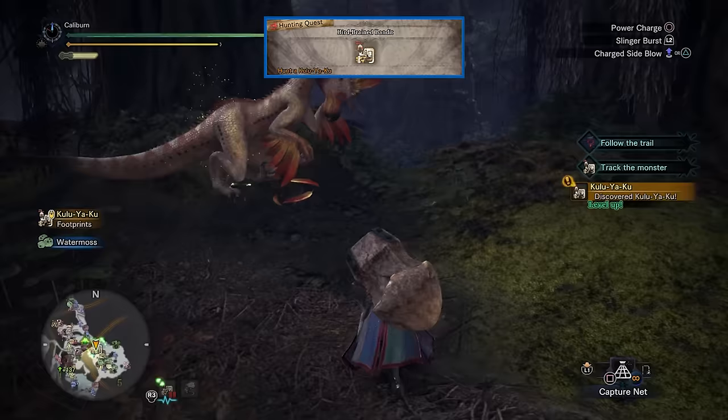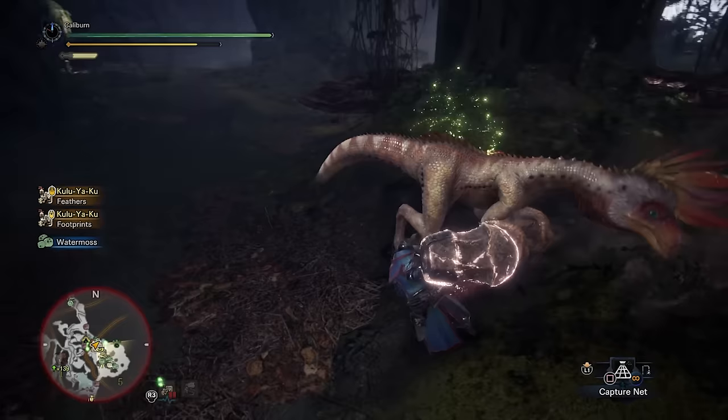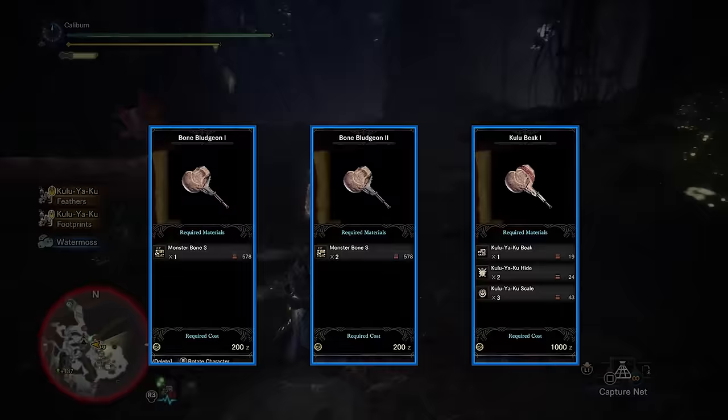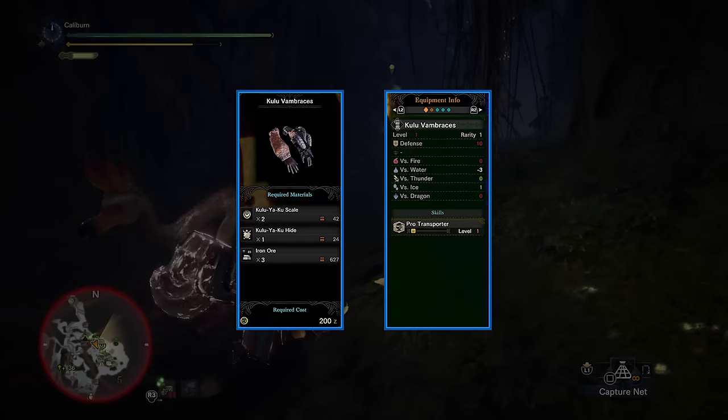Then continue with your next assigned quest, Bird Brained Bandit. Kulu-Ya-Ku has an upgrade — you may have to hunt Kulu-Ya-Ku multiple times for the materials. If you do, resort to the optional quest to hunt Kulu-Ya-Ku that should unlock after the assigned quest. Build a bone bludgeon 1 and upgrade it to a bone bludgeon 2 if you haven't yet, then use the Kulu-Ya-Ku materials to upgrade the bone bludgeon again into a Kulu Beak 1. Kulu-Ya-Ku also has a unique piece of armor that will be useful for a few of the canteen quests and the Zora Magdaros set piece battle later.